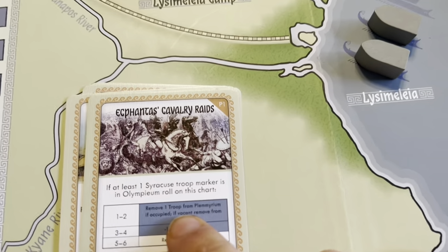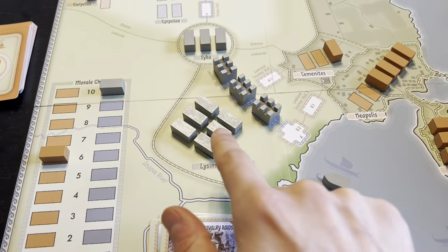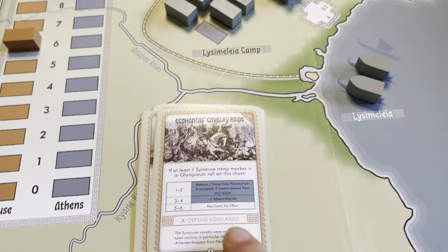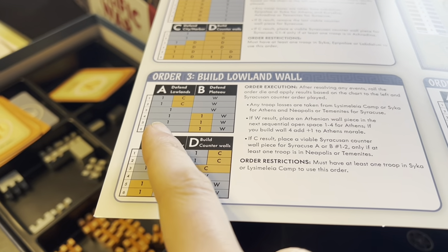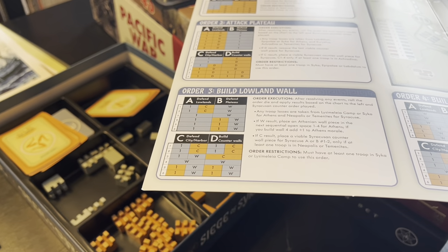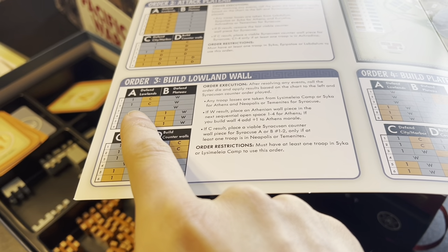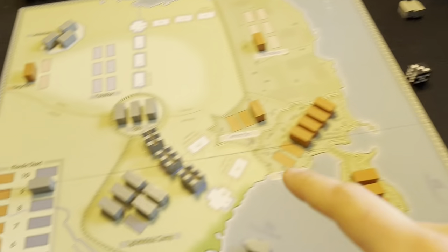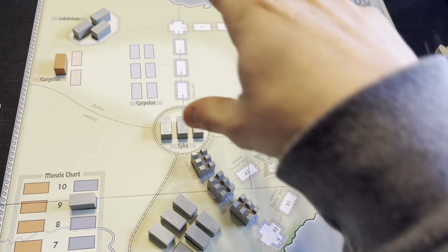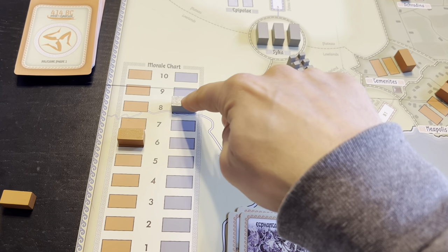They rolled a two: remove one troop from Plumerian, if occupied — if vacant, remove from any space. So we do lose an Athenian unit. Then they're defending the lowlands again, which is a really bad result for us. We rolled a four — that's one loss to the Athenians from either the Lysimelaia camp or Syca. Syca is important because it allows us to affect both sides of the city, so unfortunately we're going to take the loss from Lysimelaia. This isn't working too well for us.